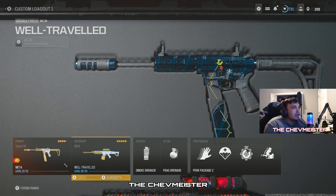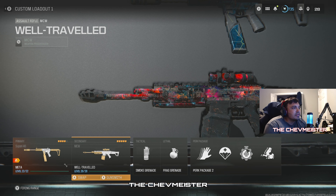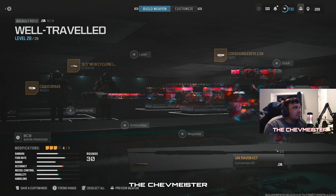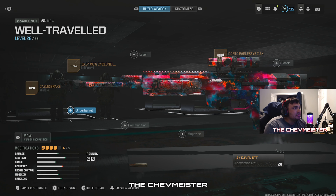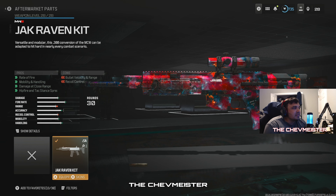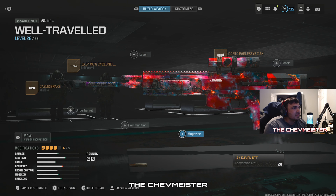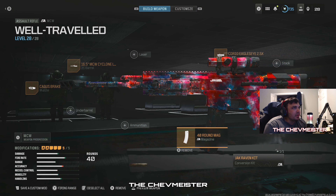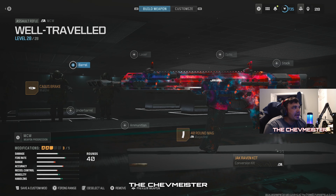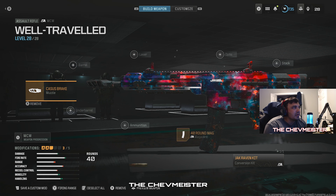Next up is actually an AR — this is debatably probably better than the Superi 4.6. We're going to run the 40 round mag and drop that right there.